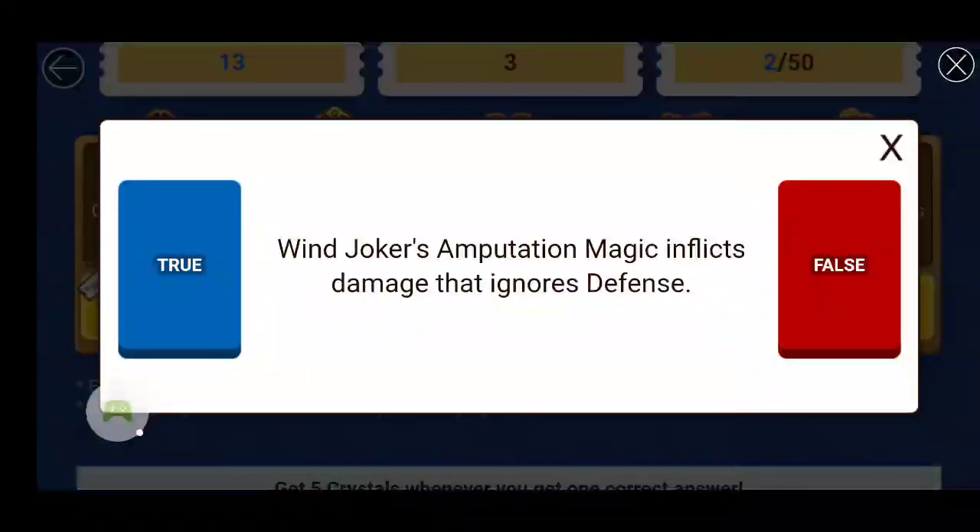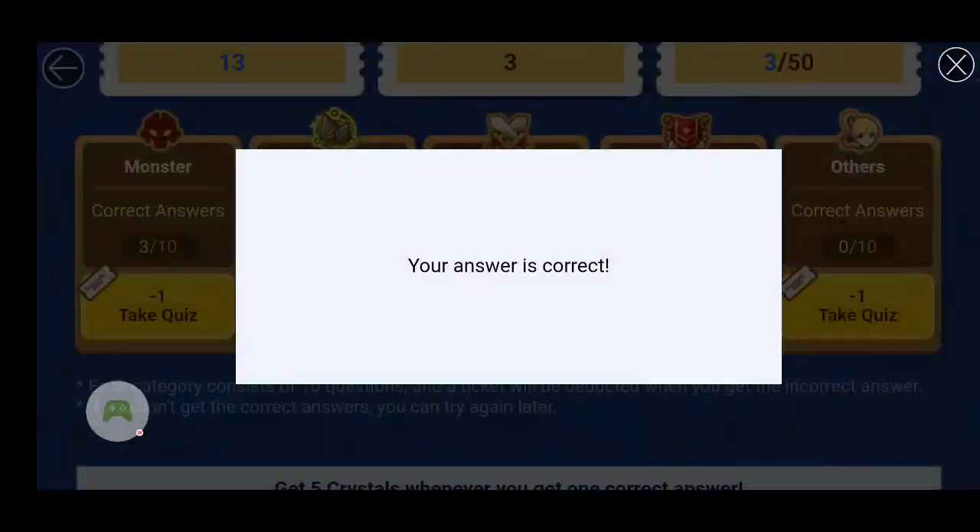Next question: When Joker's amputation magic inflicts damage, does it ignore defense? Let me look up the Water Joker — it says inflicts damage that ignores defense. Actually, the question refers to Wind Joker's amputation magic. Looking at his skills, I believe that's true. And yes, that is true.